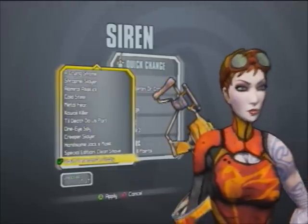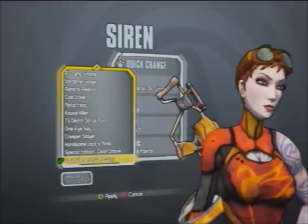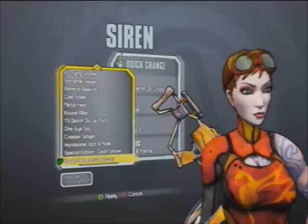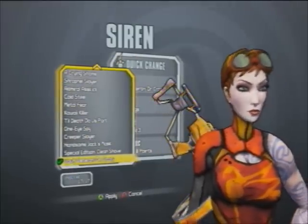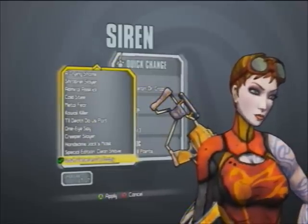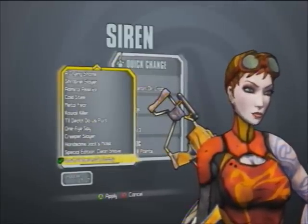Zero's head video is posted already — go check that out, there's a link in the description. Here's Maya's head video completed. Next, we are going to either be doing Axton or Salvador — whichever one's heads we find all of first.